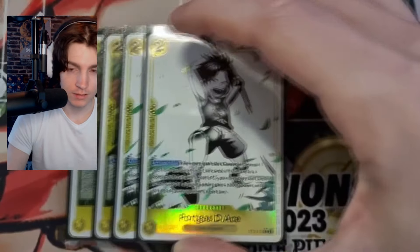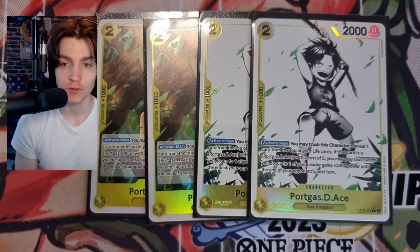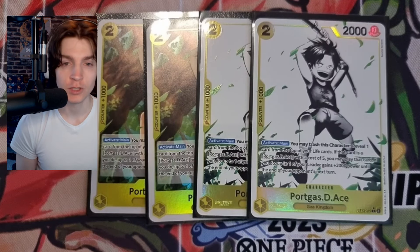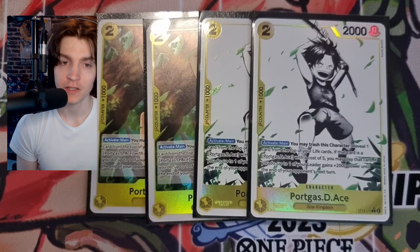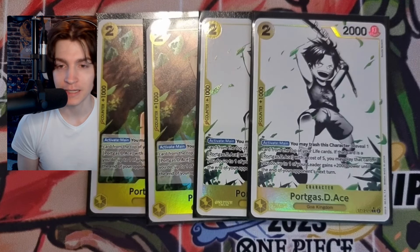Now for the small bodies — we play four copies of baby Ace. This works similarly to the Germa engine: activate main, you may trash this character, reveal one card from the top of your life cards, and if that card is Portgas D. Ace with a cost of five, you may play that card. If you do, up to one of your leaders gains +2000 power until the end of your opponent's next turn. So you become a 7k leader through your turn and your opponent's turn.